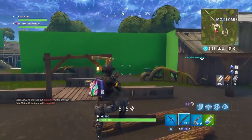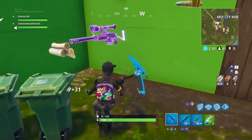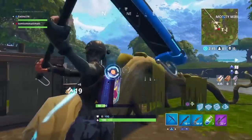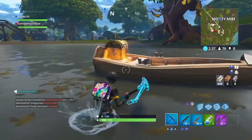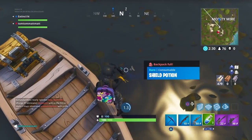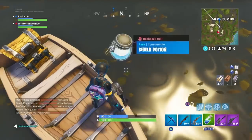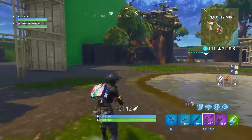The next two chests are going to be in the middle, and you see me go to them as well. I do actually get a Scar out of one of those chests. There are about another two chests in the main building and also another couple of chests in the middle of Moisty Mire in that little broken house in the middle of the water. Altogether there's going to be about nine chests.